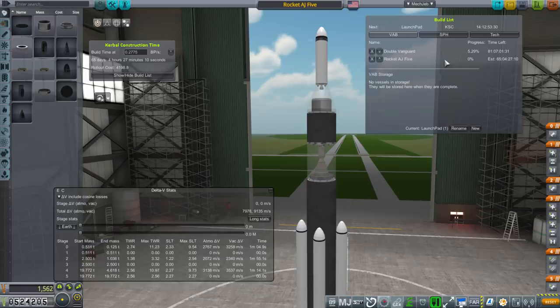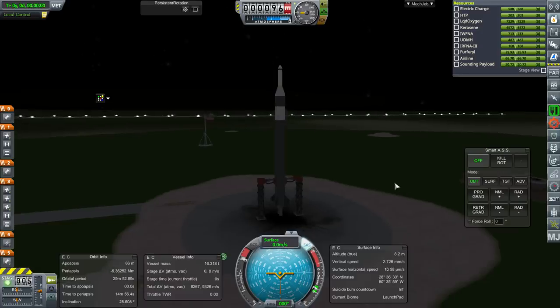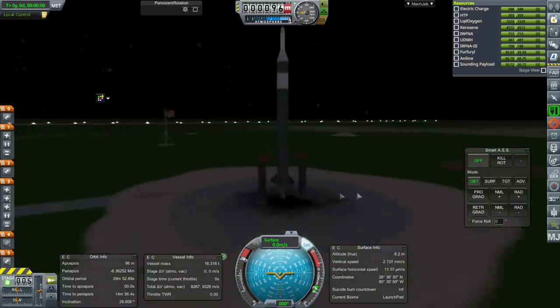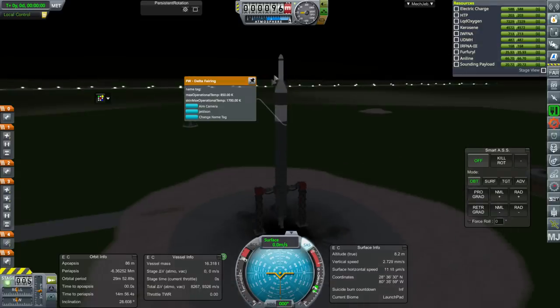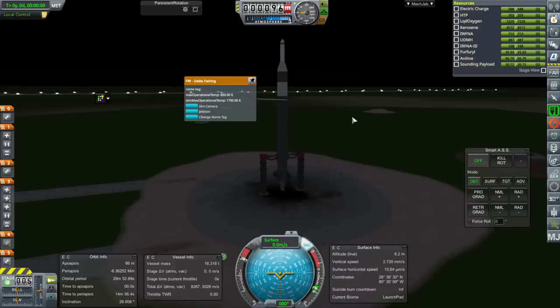Rocket AJ-5 as backup, and then hopefully we'll be able to do other things. I didn't wait for daylight this time — I decided to just launch now, I'm in a hurry. We're being beaten by a bunch of nations here. Two Vanguard engines at the bottom of this, otherwise it's the same rocket. I wonder if the AJ-10 is interfering with the upper stage — I thought it was the probe core. We've ignited this upper stage before on previous rockets, so there's no good reason for it not to ignite.